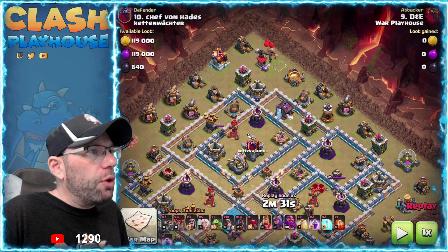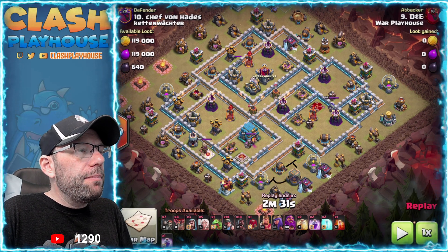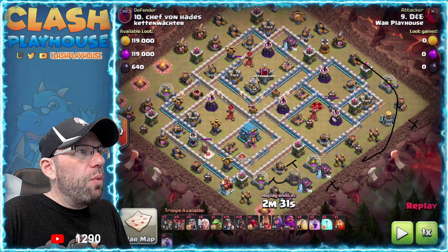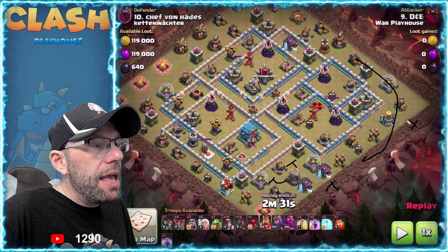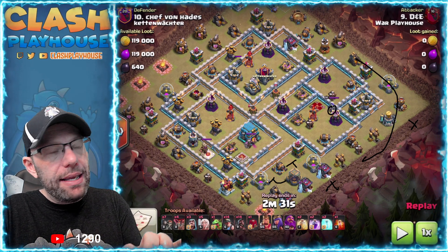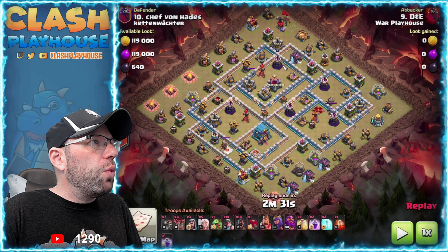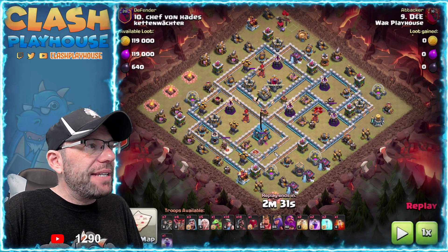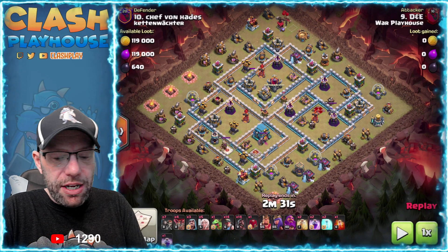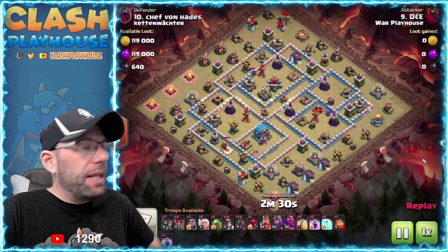Got through both layers of walls, dealt with the queen, king went around. All the Teslas ended up being over here. The king took care of a lot of that, but I still dropped my siege barracks to help out with that queen kill. I froze the queen once and let the miners deal with them after the freeze. My queen ended up breaking through this wall and taking care of the town hall by herself, so I didn't even use the warden ability.